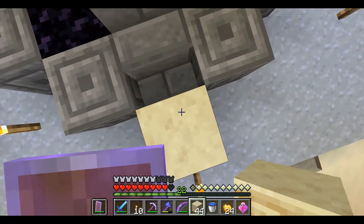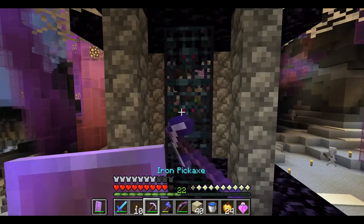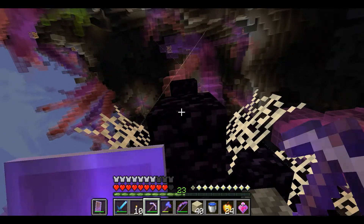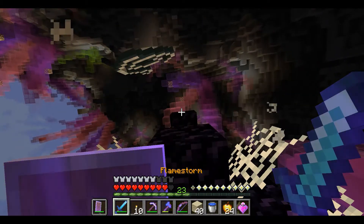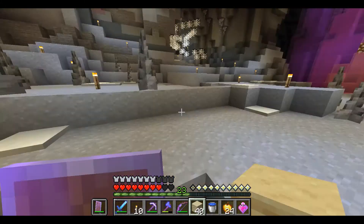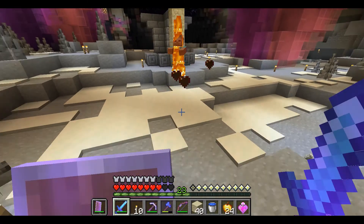Bien. Puse una antorcha justo ahí. Todos estos spawners. ¿Qué es lo que veo ahí? Unos cristales. ¿De dónde saliste tú? ¿De dónde se quitaron todos los spawners?